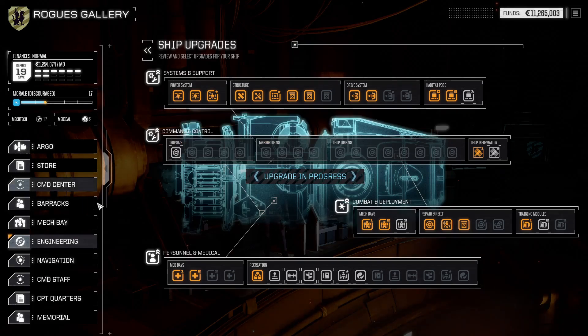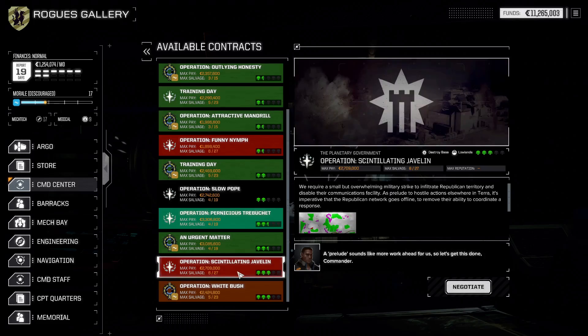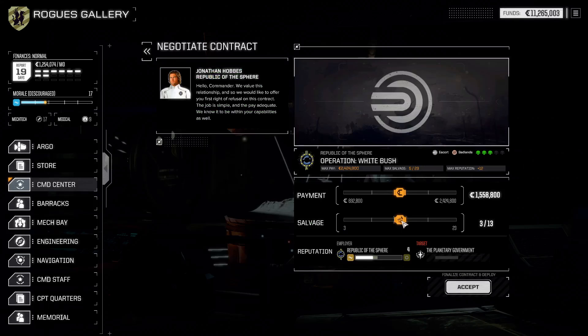And that will significantly upgrade our difficulty setting as well. So that's the plan. Right now we have access to up to 3-skull missions, and that's exactly what we will do. A 3-skull mission against a demolition — that's scary, because turrets are scary. Let's start with the escort and let's see how this one goes.